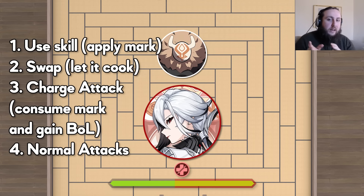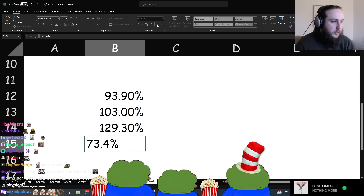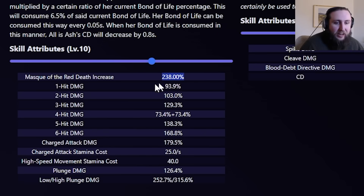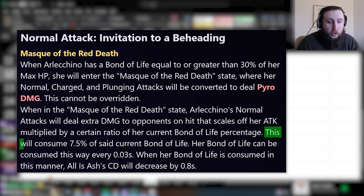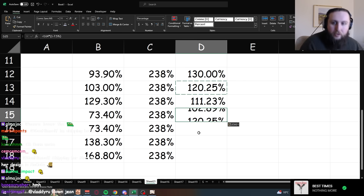Every time you hit an attack, your bond of life gets slightly reduced, which means the additional damage starts really big and goes down over time. The base damage multipliers go: 93.9, 103, 129.3, 73.4 twice, 138.3, 168.8. The bond of life mechanic adds a base value of 238 multiplied by your current bond of life percentage — starting at 130% on the first attack, dropping by 7.5% each hit, so 130%, 120%, 111%, 103%, etc.